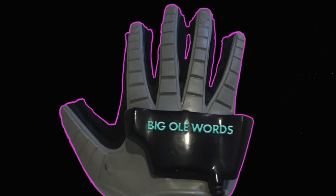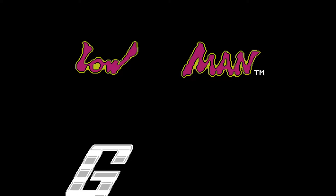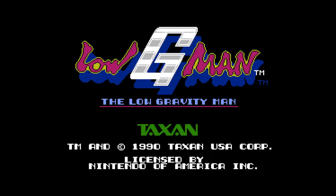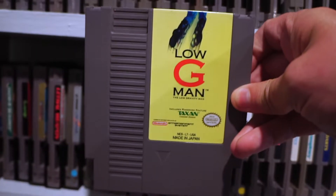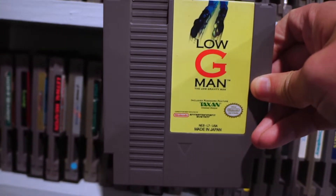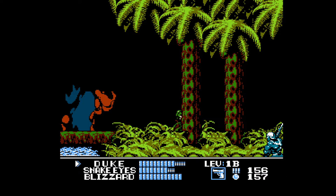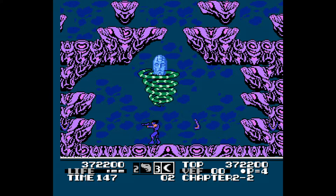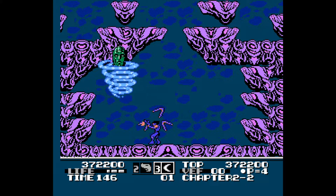Check this out! In case you couldn't tell by the overly descriptive subtitle, the G stands for Gravity. Low G-Man was created by Kidd, who were responsible for tons of hidden gems on the NES like Kickmaster, the G.I. Joe games, and Mendel Palace. How does Low G-Man compare to those classics? Let's find out.